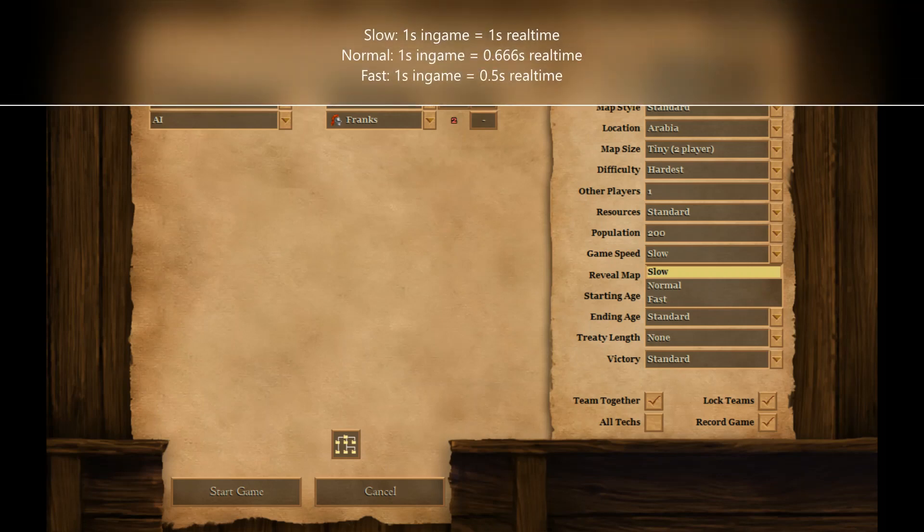So, how long is one in-game second in reality? As mentioned, this depends on the game speed. With game speed slow, one in-game second is equivalent to one second in reality. With game speed normal — the most common setting in online games — one in-game second is equivalent to 0.666 seconds in reality.